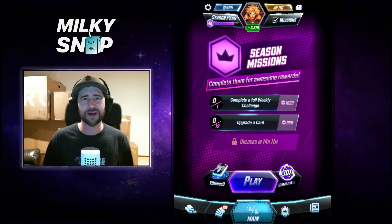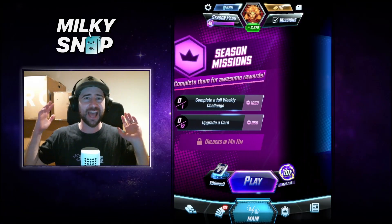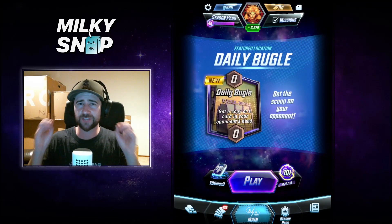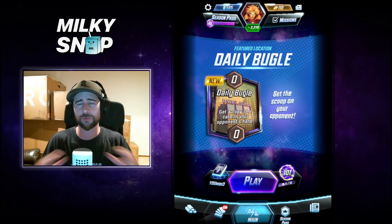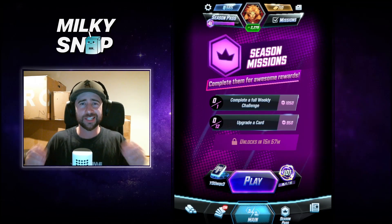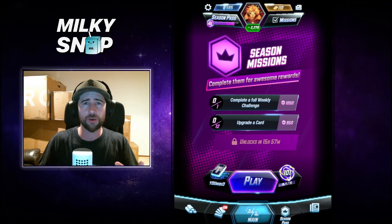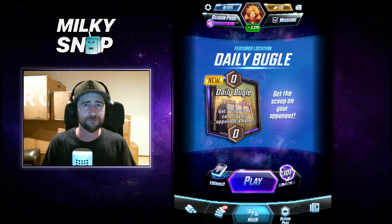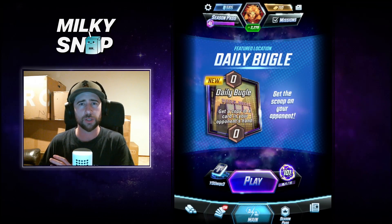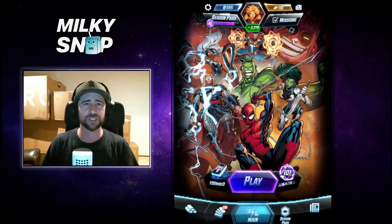Back again with another video for Marvel Snap. Today we're looking at flex picks — cards which are the top 10 best flex picks, super versatile to fit into pretty much any deck you're going to build early on. These cards work really well on their own, independent of the deck, and you can flex them into decks when you don't have a full list of the deck you're trying to build. They can be a great card to fill a spot.